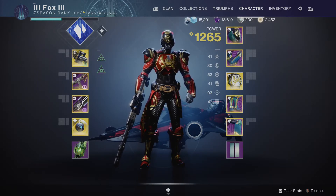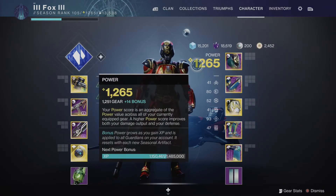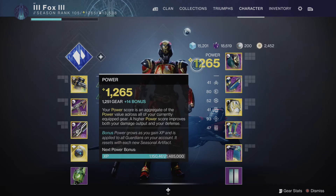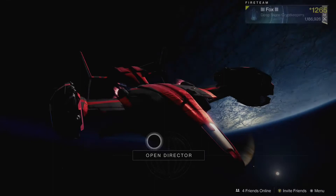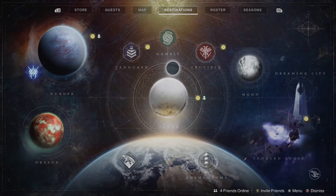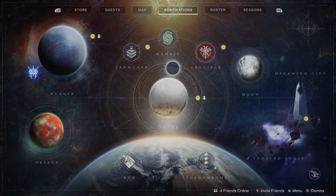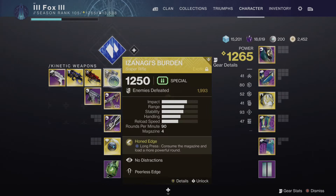That brings us on to the third part of this guide: your power level. Your power level is essentially how the game decides whether you are able to do enough damage to the enemies you are fighting. Your power score is an aggregate of the power value across all of your currently equipped gear — a higher power score improves both your damage output and your defence. Every single enemy and all content has its own power level tied to it. When you first start the game this season your base power level will be 1060, and this can go right up to 1260, which is the current gear cap of the season.